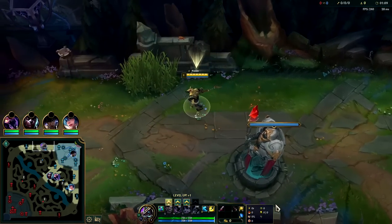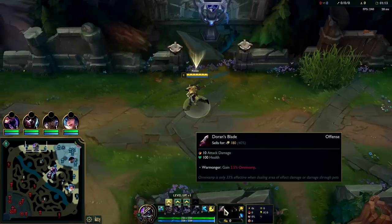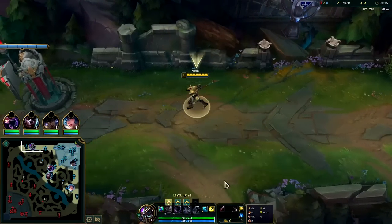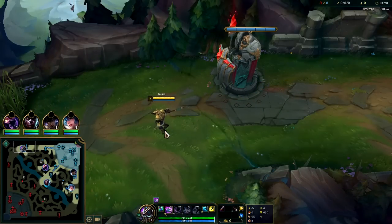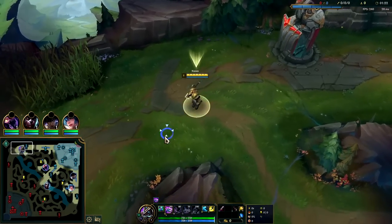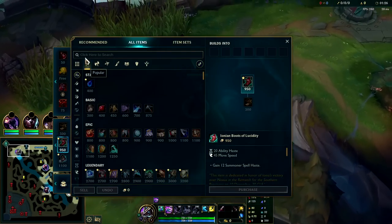The attack speed from Lethal Tempo and Alacrity is going to synergize heavily with the D-Blade. D-Blade also gives us 100 health, and we have Ghost and Flash for running him down. Nasus top has a decent all-in potential with Lethal Tempo even pre-six — normally Nasus plays more for six and for Sheen, but in this case we don't really have to because of the matchup.